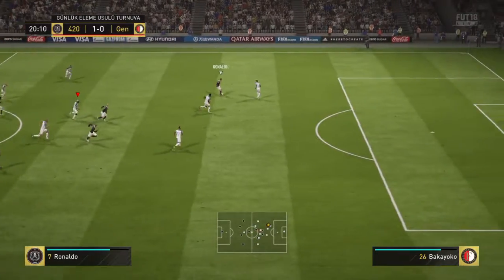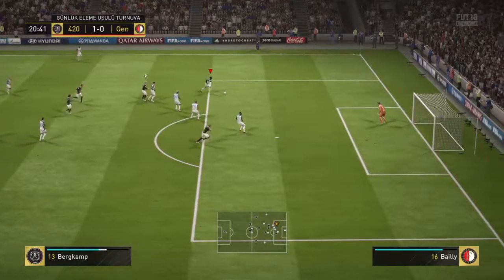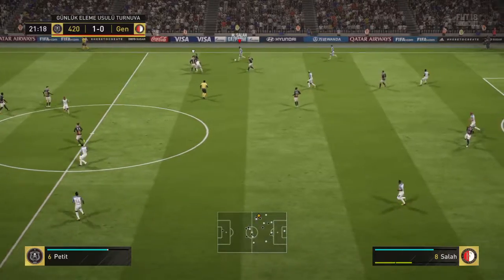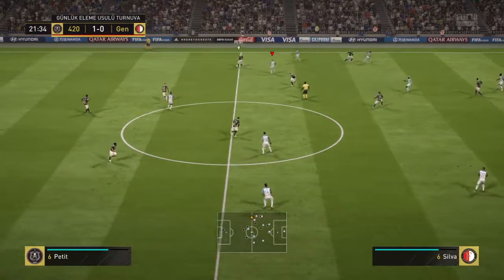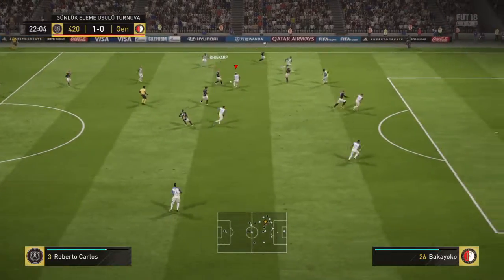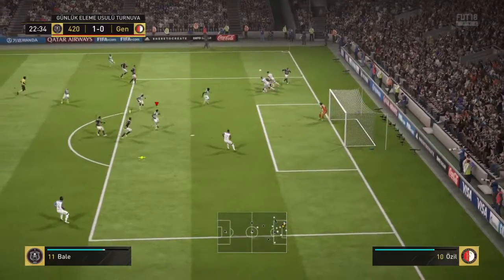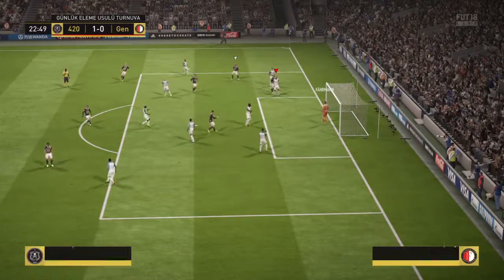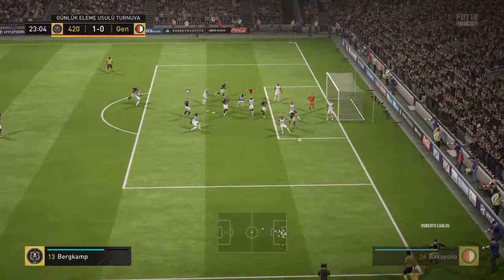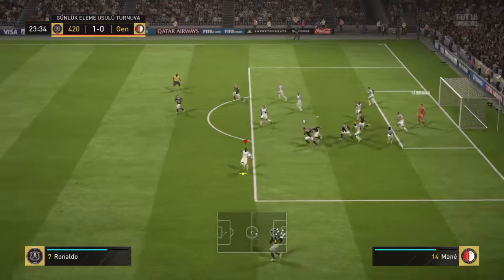Now Bergkamp on the attack. Silva — on the move and able to cut out the pass. It goes out wide again. Roberto Carlos, and he's beaten his man. In towards Bale, and the goalkeeper turns it over — that'll be a corner. Here comes the corner. He chooses to punch here, the goalkeeper. Good technique.